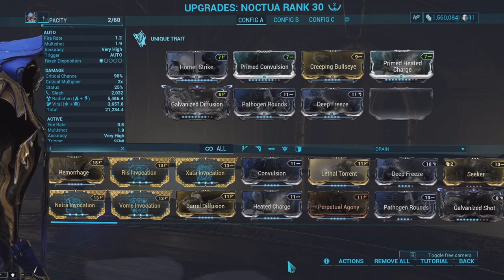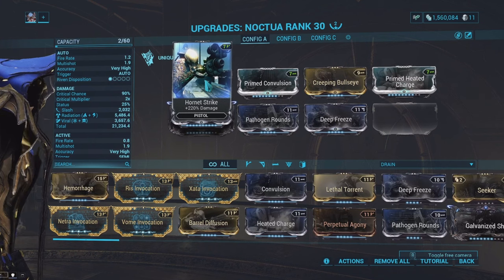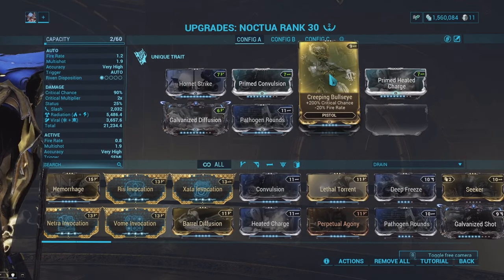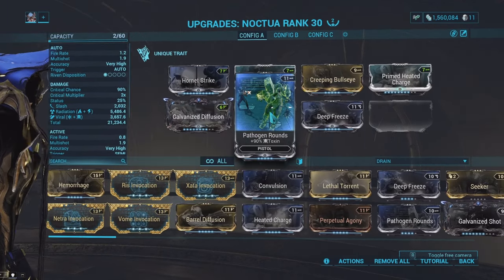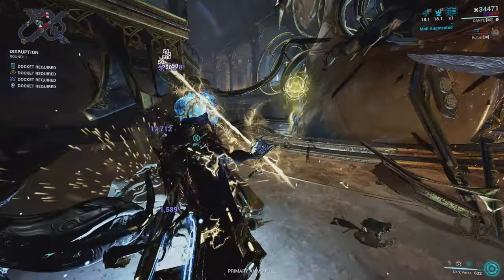For the Noctua mod setup: I've got Hornet Strike for a flat damage bonus, Galvanized Diffusion for multi-shot which is extra damage, Creeping Bullseye for a flat critical chance bonus, Primed Convulsion and Primed Heated Charge so I can get radiation, and then Pathogen Rounds and Deep Freeze so I can get viral.